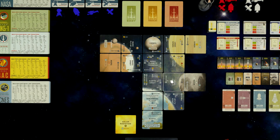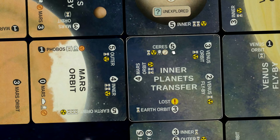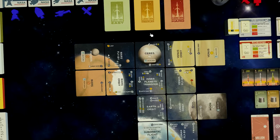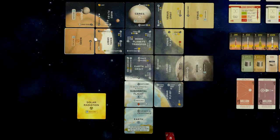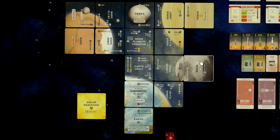Then we have location cards which you lay out like a puzzle — Earth, suborbital flight, the moon, lunar orbit, and so on. You'll easily find where to put everything. For example, if you don't know where to put Ceres, there's a direction arrow on a card pointing to where Ceres goes. You'll notice you have multiples of some cards — those are unexplored locations like Mars, Phobos, Ceres, Venus, Moon, suborbital flight, and solar radiation. These differ between games, adding replayability: one game there might be life on the moon; another time everyone might die there.